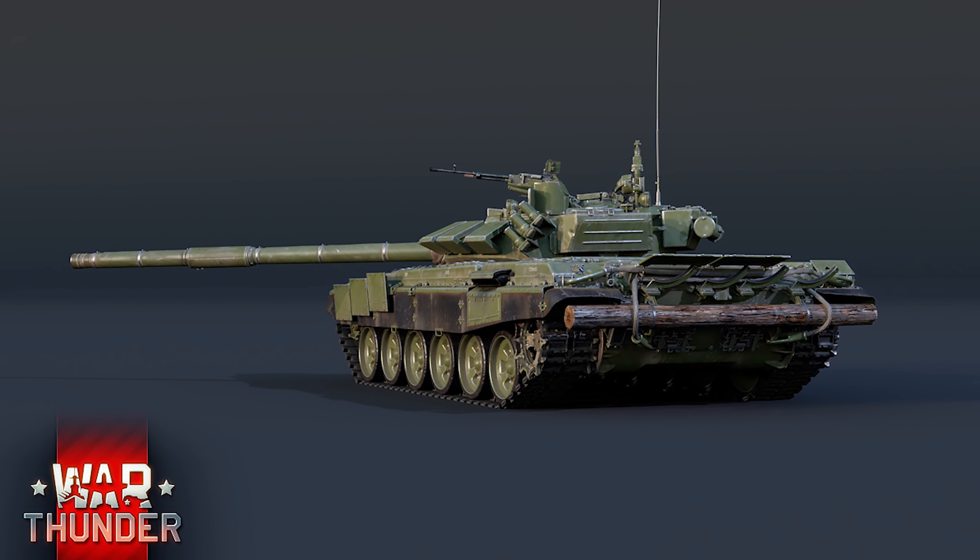Gaijin recently moved around some of the Rank 6 Russian MBTs, so that now the T-55A follows the T-54s, while the T-62 comes after it as it did historically, and the T-62M1 sits in a folder with it, before moving up to the T-72. This is not only a more historical organisation for the tree, but it also makes sense when you talk about balance.